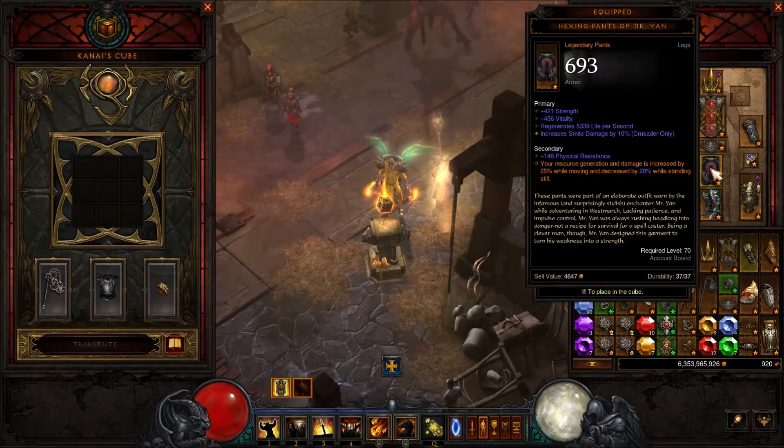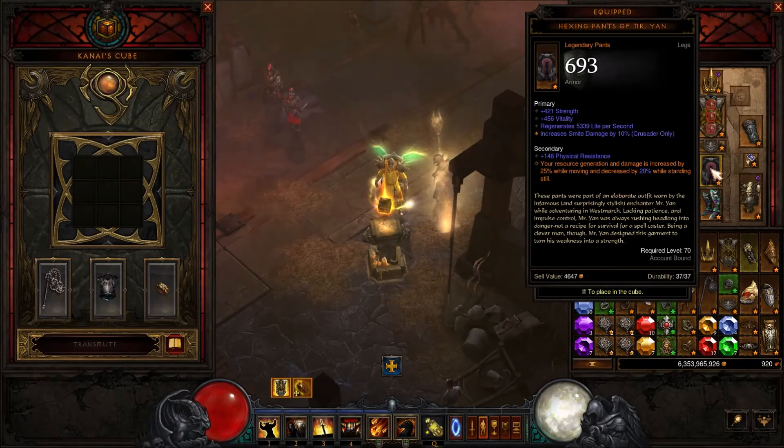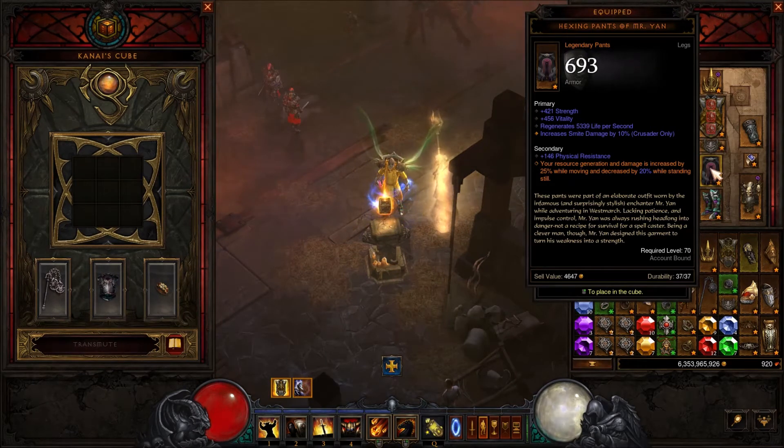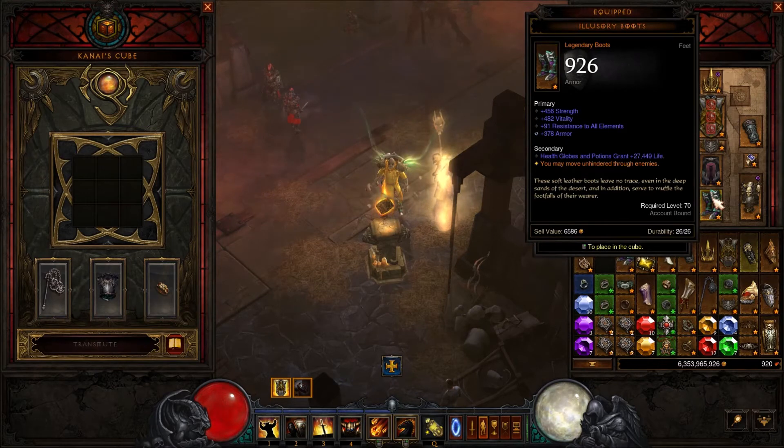Hexing Pants of Mr. Yjan. In this build we are continuously moving. With Hexing Pants we will get a nice damage increase of 25% as long as we are moving.